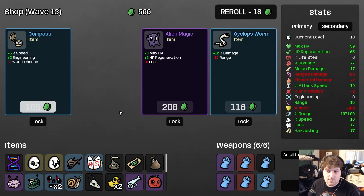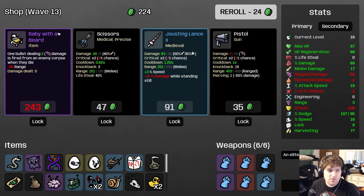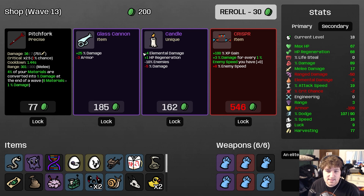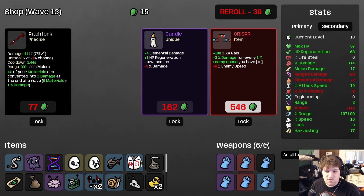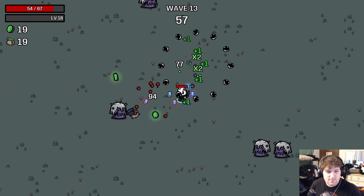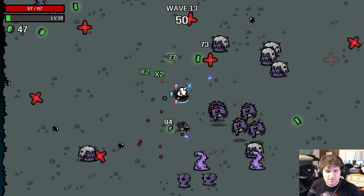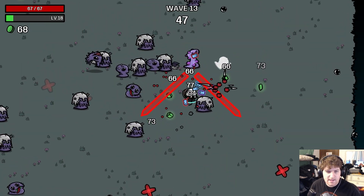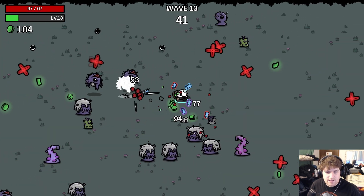I'm going to take the extra dodge so that we can sacrifice dodge on any item that offers it to us. We also have 65 HP regen after that. Let's take Alien Magic and Cyclops Worm. Roll — Baby with the Beard, no thanks. Glass Cannon, yes. I'm going to leave Crisper alone like I always do because it's just overpriced in my opinion — I like the XP gain but I don't want to spend double the price of another legendary on it.